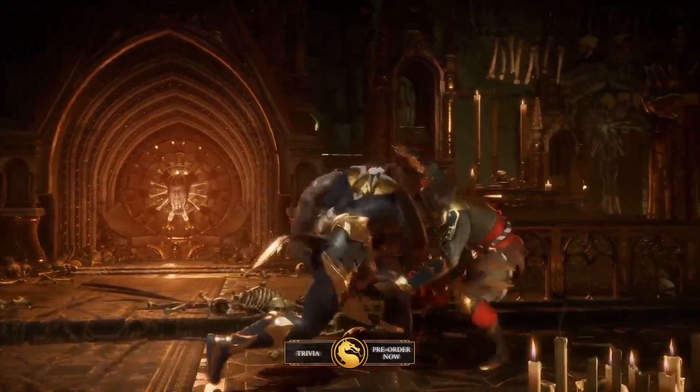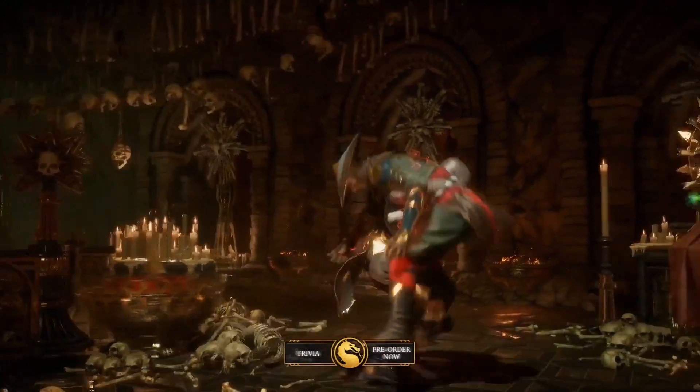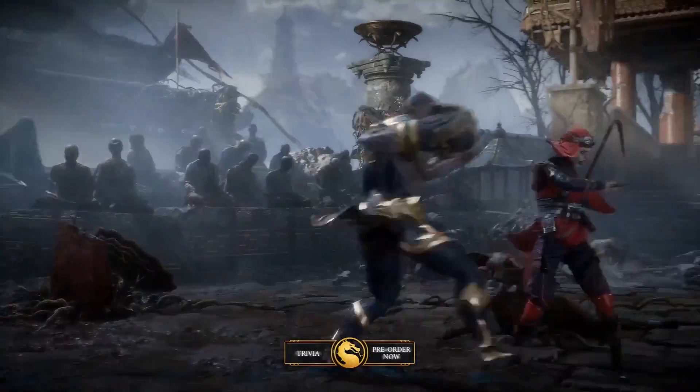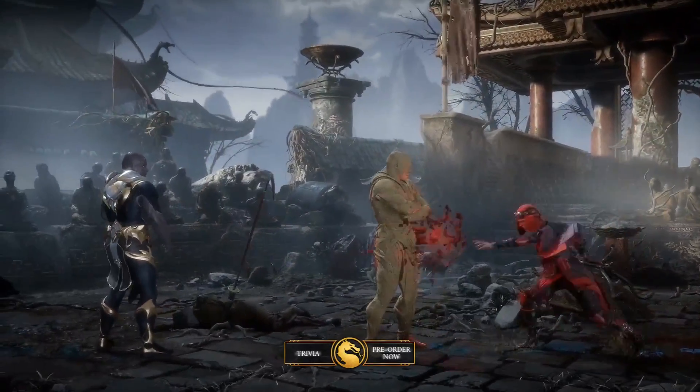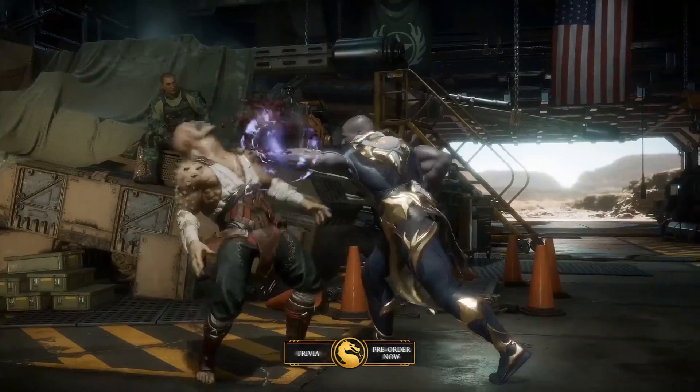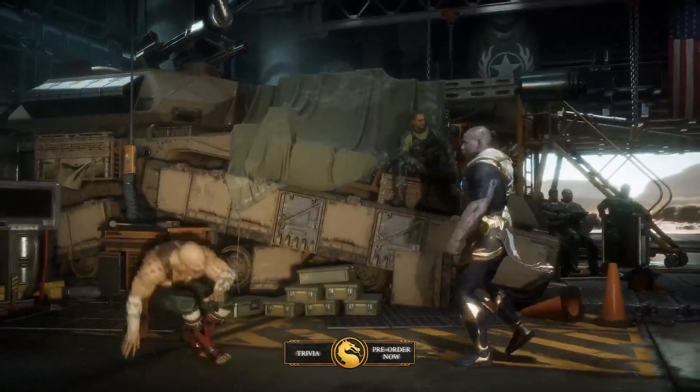At last, they showed us Geras, a completely new character in the game that looks like a heavy-hitter type character. It seems like he uses sand to create statues and objects.